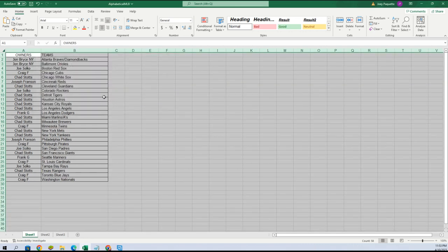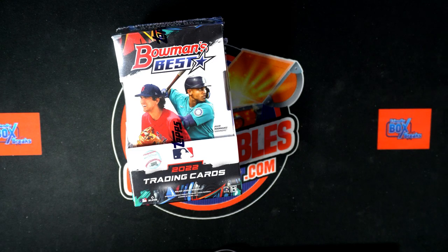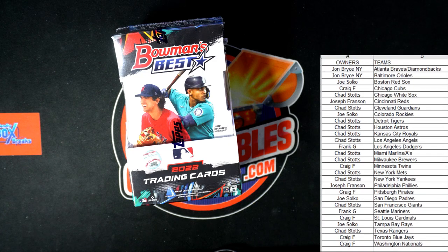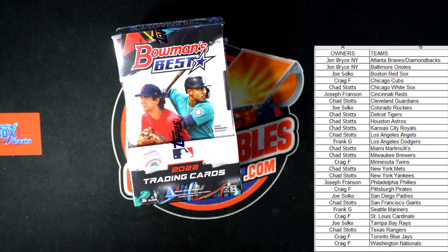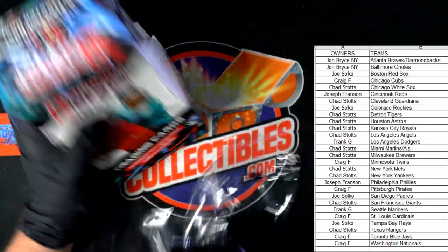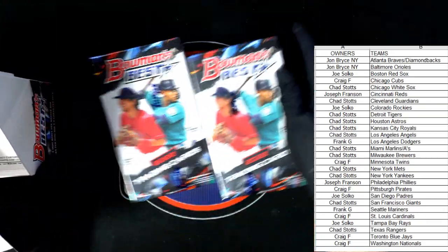Let's get this alphabetized — boom, there we go. Now we can share that on the main screen. Good luck guys, here we go. Let me get some gloves on — after all, this is Bowman's Best, so the potential to pull a really big money card is there. It's best to wear gloves in case someone wants their card graded — don't want fingerprints all over it. That's why we wear gloves when breaking boxes with high potential for really good stuff.